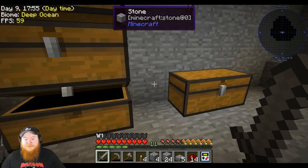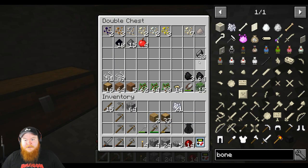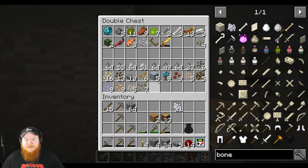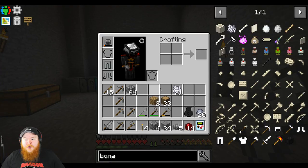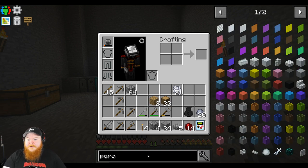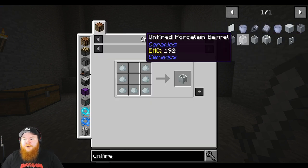We can actually make that porcelain stuff that we needed. Let me find the clay — is it in this chest? Yeah, there we go. Grab this clay. We're going to convert it. In order to make our porcelain, it's called an unfired crucible.